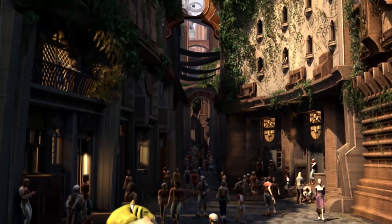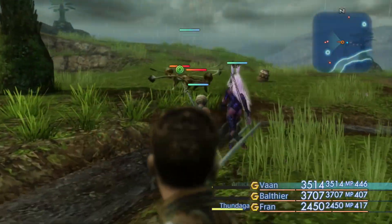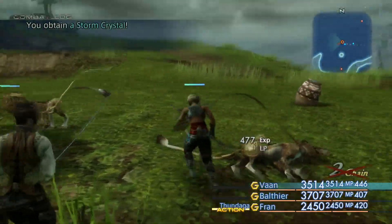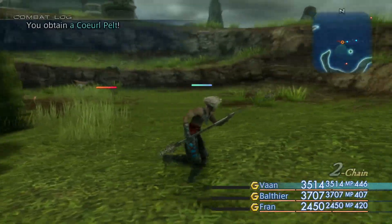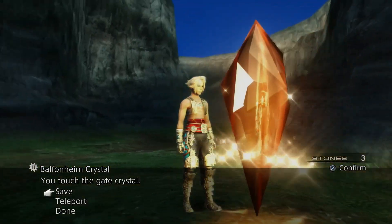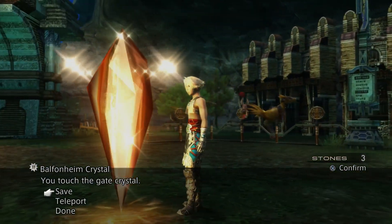When Final Fantasy 12 released back in 2006 for the PlayStation 2, I think we could all agree that whenever we went anywhere on foot, it became more of a chore rather than an enjoyment. The only real means of moving around Ivalice quickly enough was through teleport crystals and orange gate crystals — and that's if you found them and activated them.